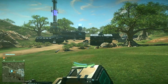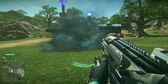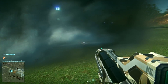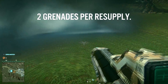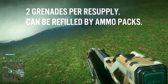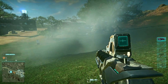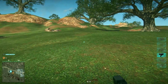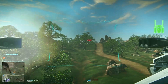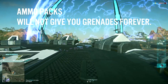A couple of notes about underslung smoke grenade launchers: they are much easier to aim than the standard smoke grenade, and they detonate instantly on contact. You get two smoke grenades to start, and they can actually be refilled by ammo packs. So an engineer can be extremely useful for setting up quick screens and doing that whole make-your-allies-grow-a-pair thing mentioned earlier. Something to note about smoke spamming though is that ammo packs will eventually stop giving you underbarrel grenades, and this goes for the standard underslung grenade launcher as well.